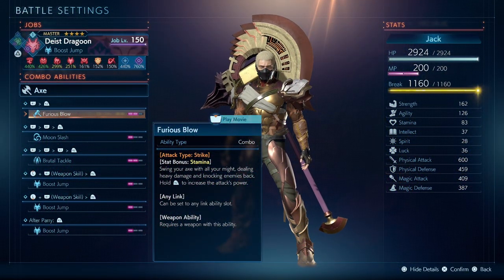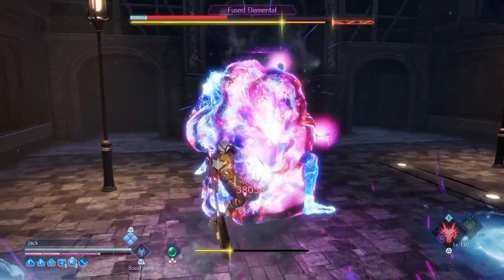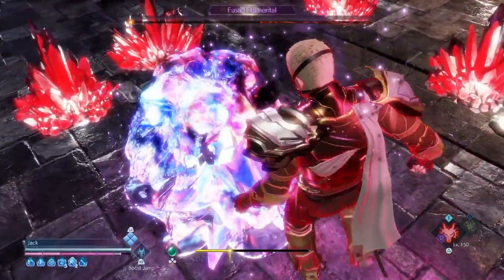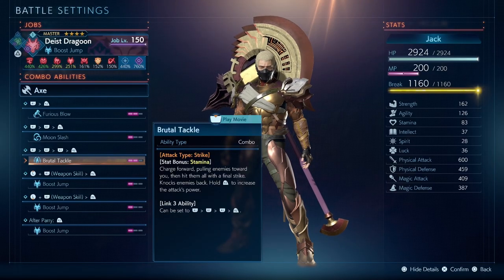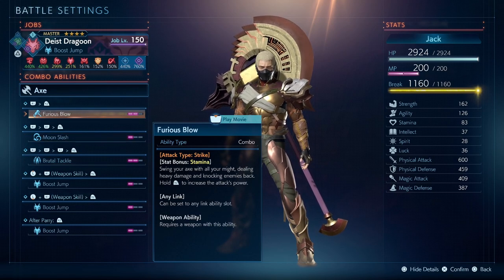Every single combo ability on this build is important. It is best to apply the Furious Blow skill on your first combo ability as you can charge it up faster and launch the attack quickly. For the second combo ability, use Moon Slash — this ability is also super amazing and can hit up to 80k to 90k damage in total with both attacks. It's a good ability if you're running low on MP. For the third combo ability, use Brutal Tackle, which does even more total damage than Furious Blow if you land all the hits. All three abilities are scaled off your stamina stat, so the higher your stamina the more damage they do.